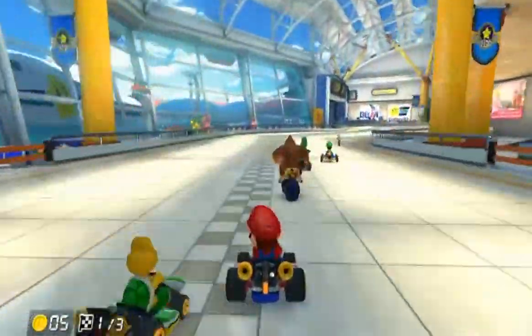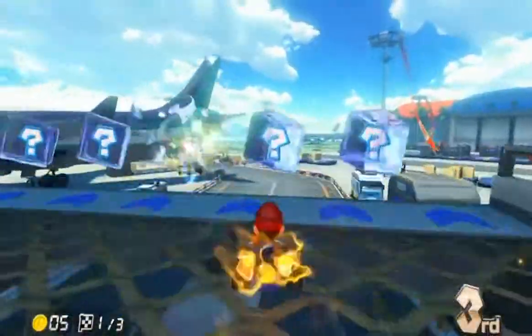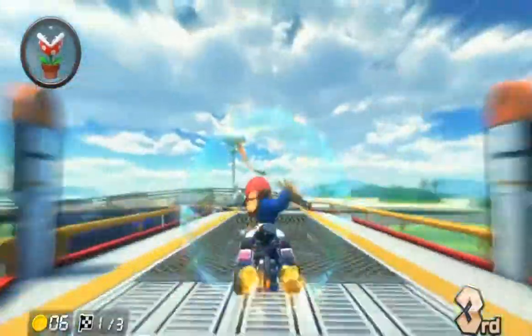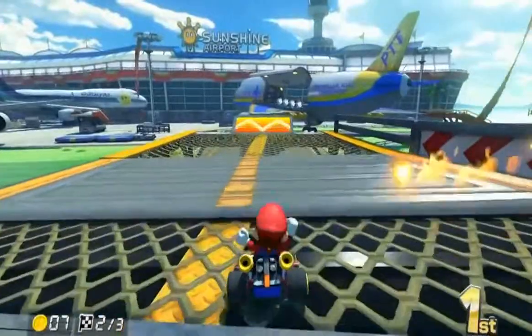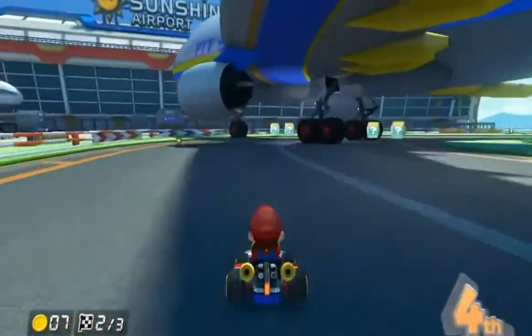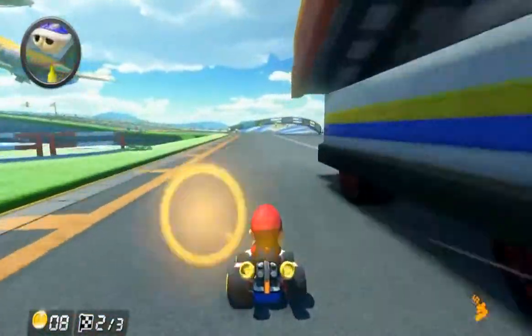Coming in at number 1 is Sunshine Airport — and no, I'm not copping out with 'YOUR CHOICE.' I hate when people do that. This map is my absolute favorite since Wario's Coliseum on Double Dash. Not only does it represent the plane trip to Delfino Island from Mario Sunshine for the GameCube, but it's got flying segments, anti-gravity segments, you fly just barely below a plane, and then you drive in a parked plane. This is also one of the first maps revealed when Mario Kart 8 was in development, and it had so much detail that you could predict other maps just from the plane routes.